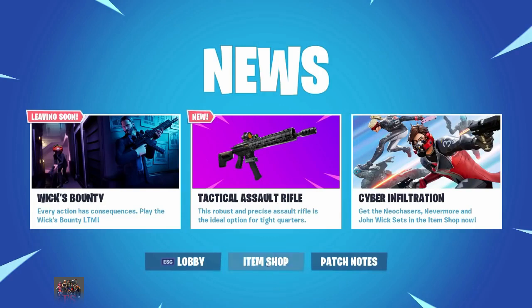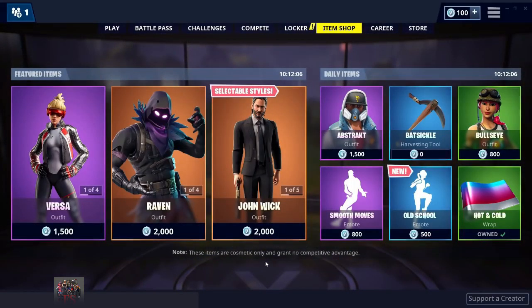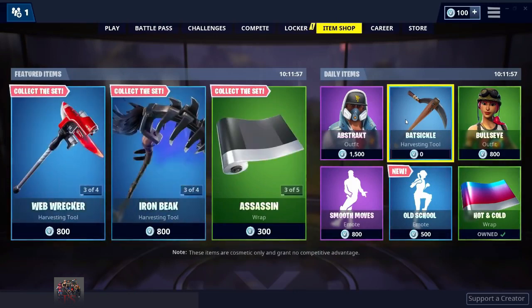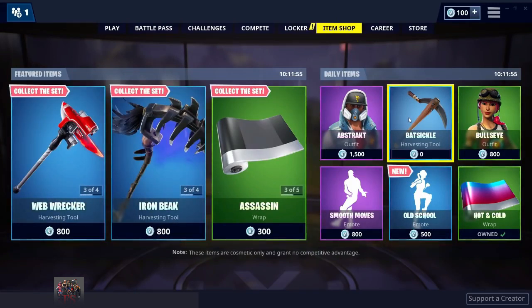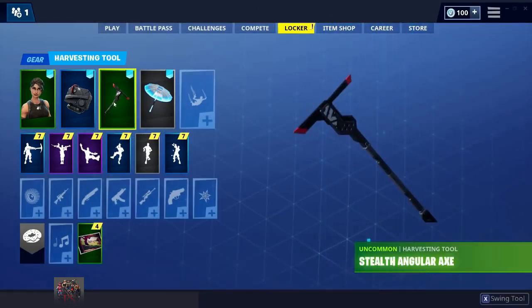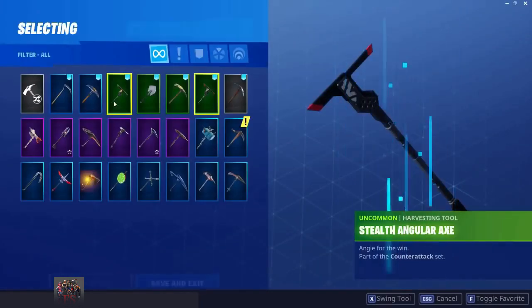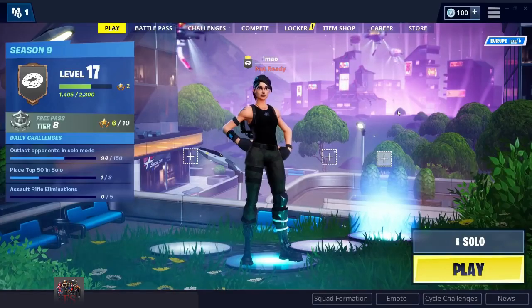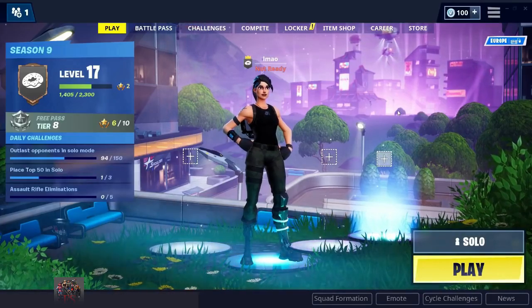Alright — Item Shop... and as you can see guys, 0 V-Bucks right here! I'm going to go ahead and purchase this now and it should be in my locker. Okay, so I'm in my locker now, going into pickaxes — and boom! As you can see guys, it's right here. It has a little exclamation mark, which means it's new.